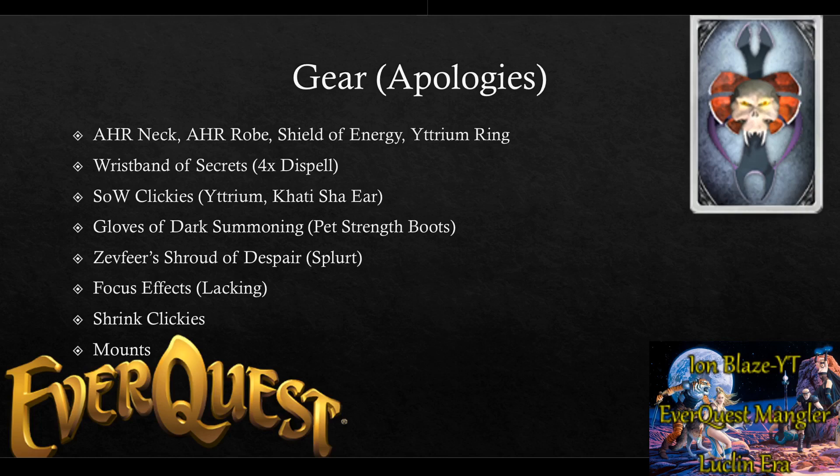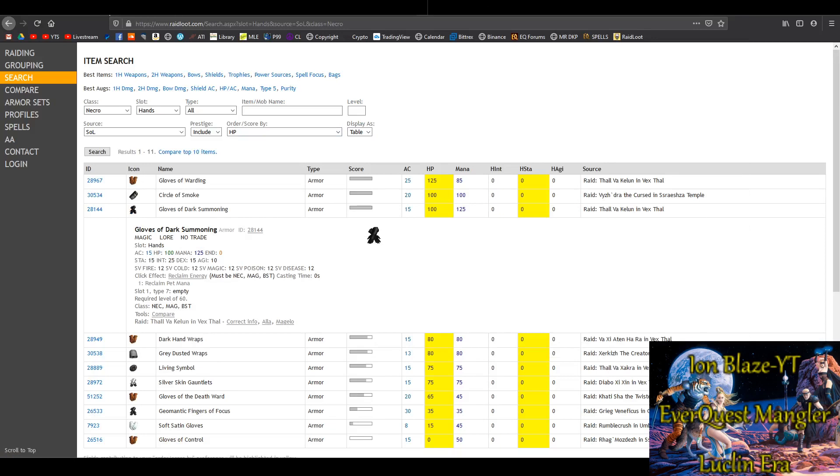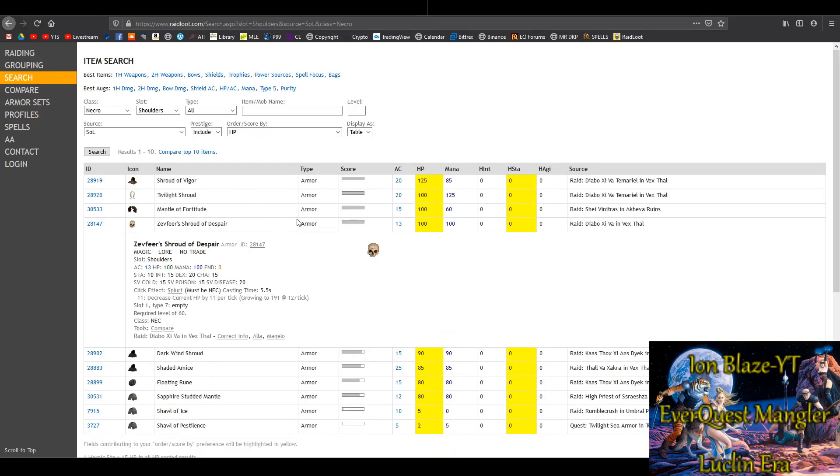The Zephyr's Shroud of Despair is another item you absolutely want to get. It also drops in Vexthal and is a necro-only shoulder piece that is a five-and-a-half-second click splurt — a free clicky splurt, which is amazing. Splurt is the most mana-efficient dot necromancers have and it doesn't generate an incredible amount of aggro straight off the get-go. Definitely get this if you can.